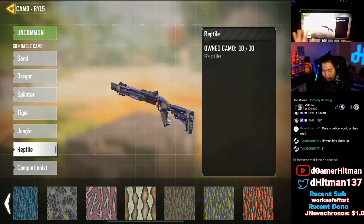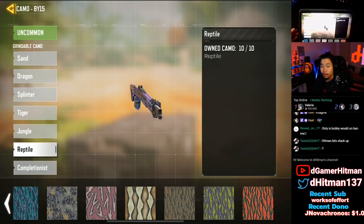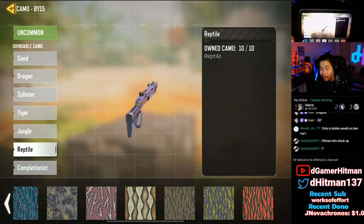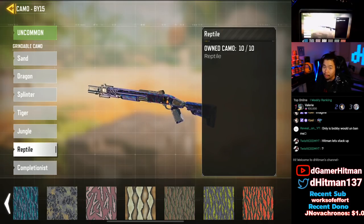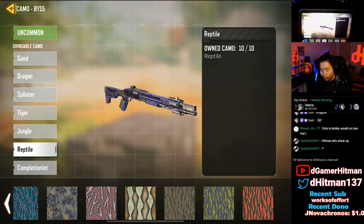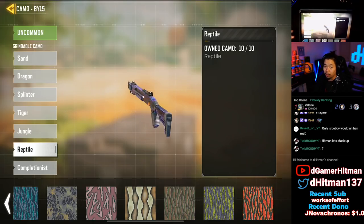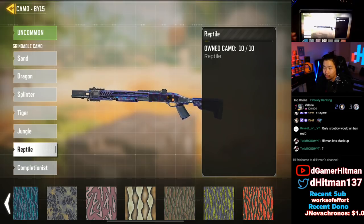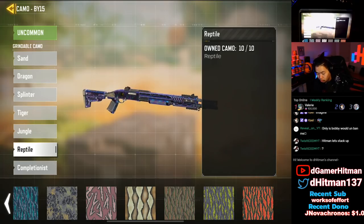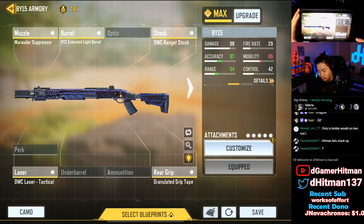Before we get into each individual shotgun, here are some general tips. I usually recommend doing long shots and full attachments at the same time, and potentially headshots simultaneously if you're lucky. You can also combine hip fire with no attachments. The two longest challenges are kills and full attachments, but generally speaking, as you progress you should be able to unlock those together. Shotguns are one of the easiest weapon types overall.